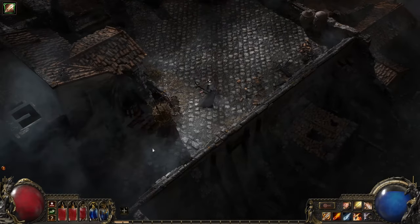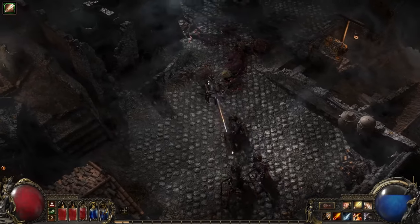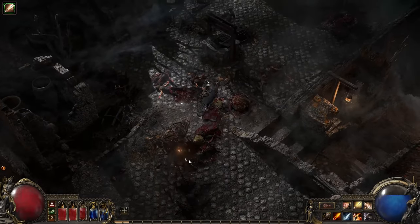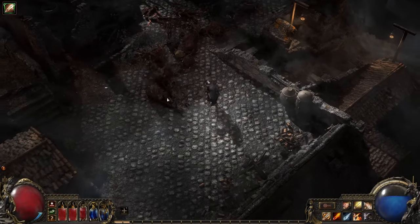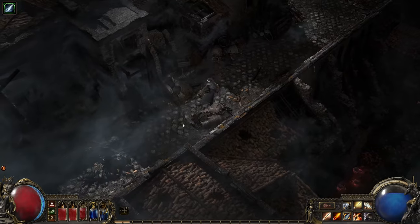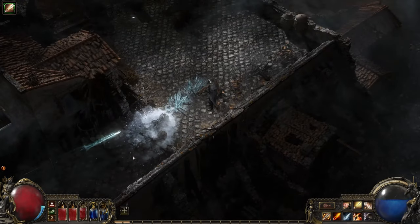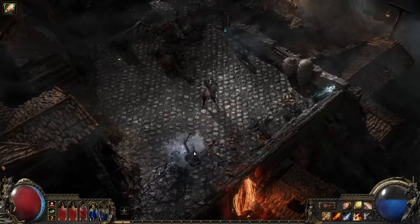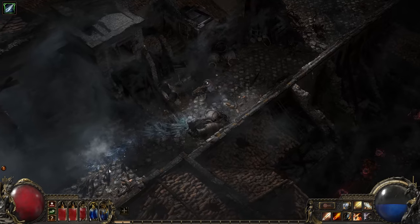Being able to run while shooting with rapid shot is also great for when you want to perform a fighting retreat. Using permafrost ammo with rapid shot is also useful if you need to retreat. When you shoot the ground, it creates ice crystals. If you draw monsters back over these crystals, they explode, chilling the monsters. It's great if you want to set up a safe zone before pulling the next pack.